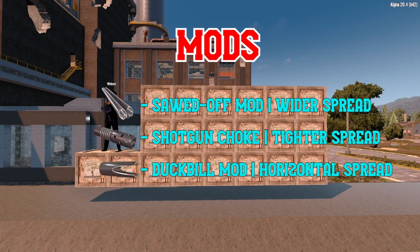Shotguns have three unique mods: Sawed Off, which widens the spread of bullets for better coverage against a crowd; the Shotgun Choke, which tightens the spread and makes shotguns more reliable against a single target; and the Duckbill mod, which gives the bullets a unique horizontal spread for controlled fire at head level. Fans of the original Doom game will likely enjoy the Duckbill mod, as it has the same firing pattern of the iconic shotgun from those oldest of shooters.